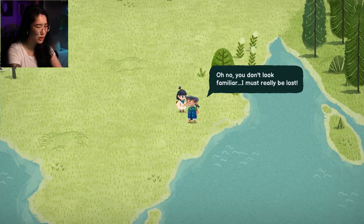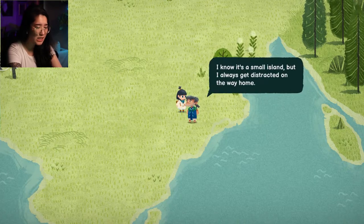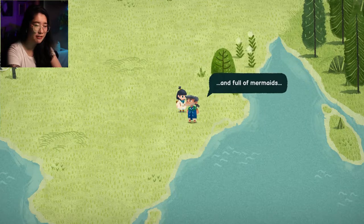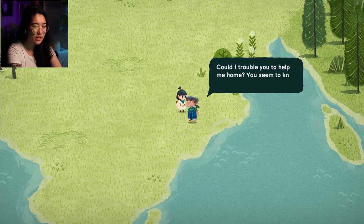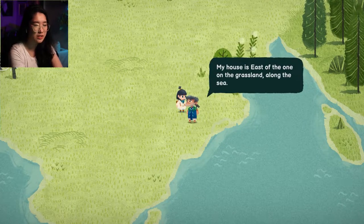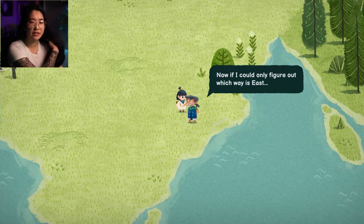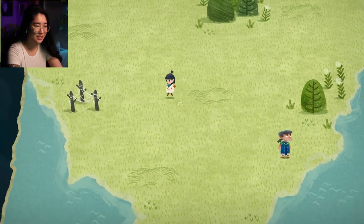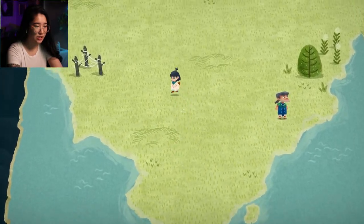Oh no, you don't look familiar — I must really be lost. I know it's a small island, but I always get distracted on the way home. The ocean is just so beautiful and full of mermaids. This is a bit embarrassing, but could I trouble you to help me home? You seem to know your way around. My house is east of the one on the grassland, along the sea. Now, if I could only figure out which way is east. There's no page.